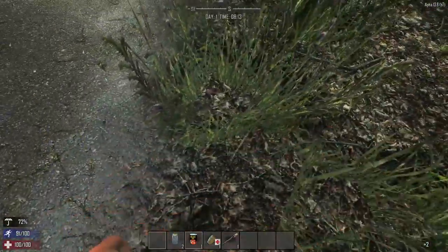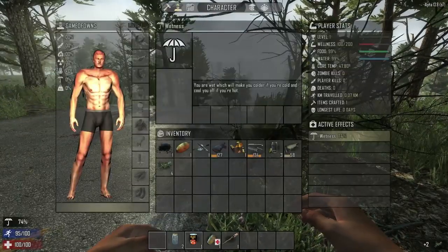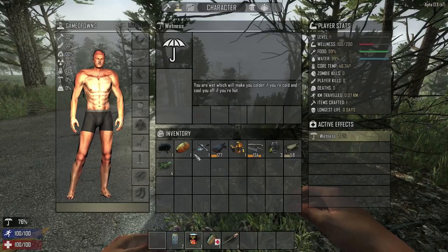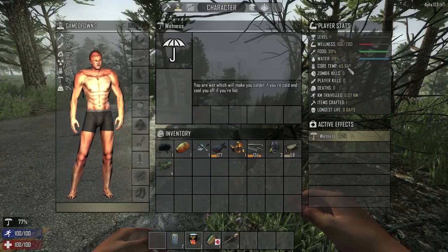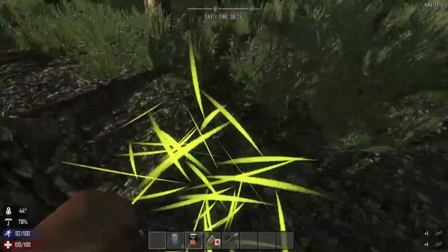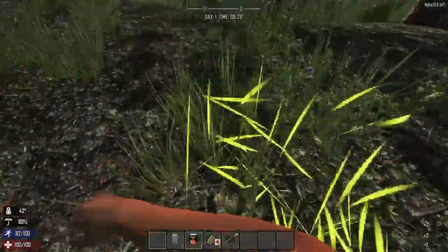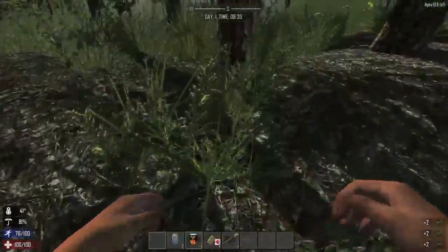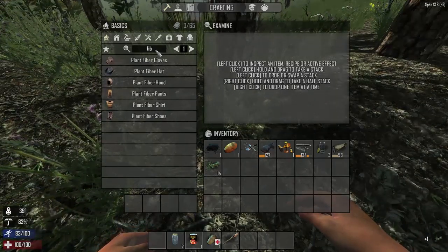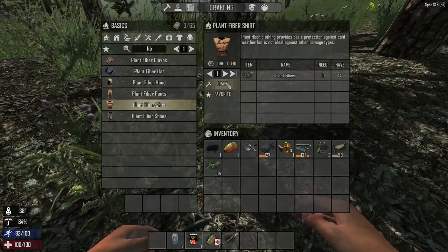You can pick up plant fibres, and you can check your character. My character is all good at the moment because I've just spawned in. He's actually losing temperature at the moment, so what we want to do is make some clothing. You can do that using plant fibres at the very beginning. If I just go up here and type in 'fibre', I can make some gloves, shirts, etc.